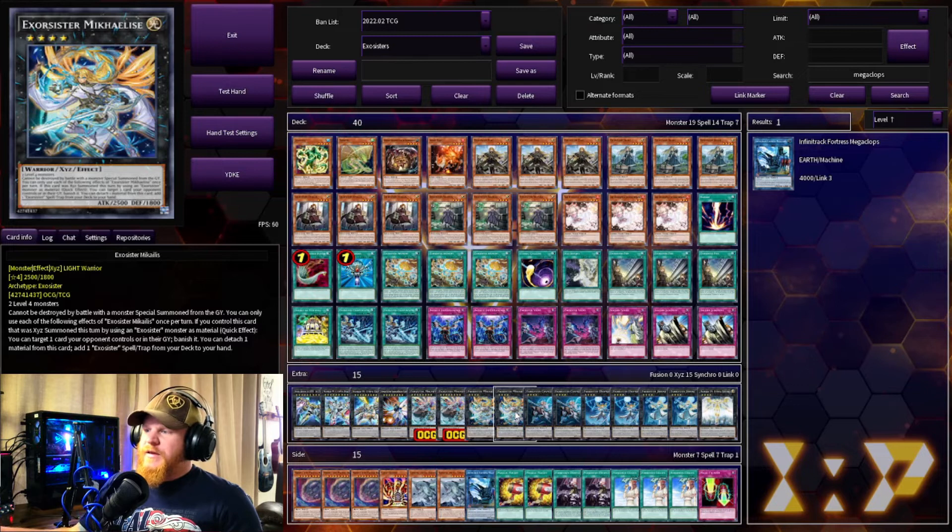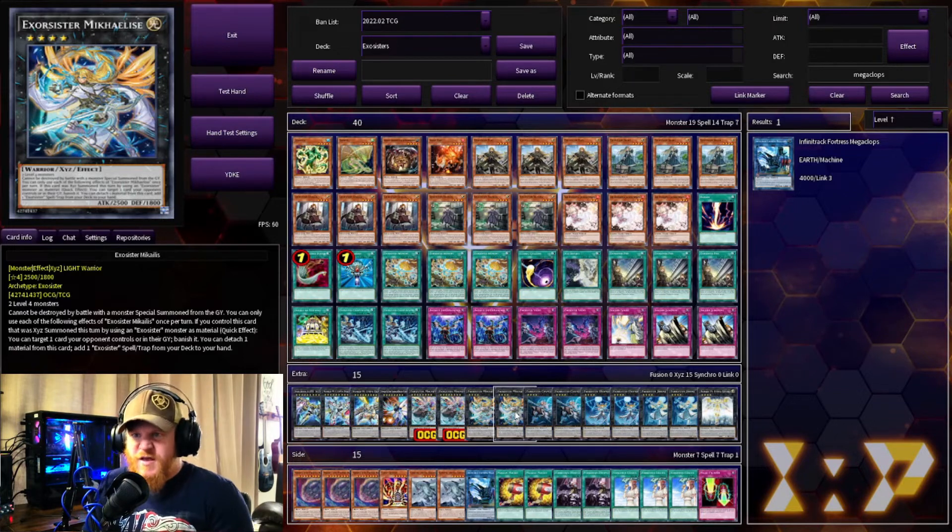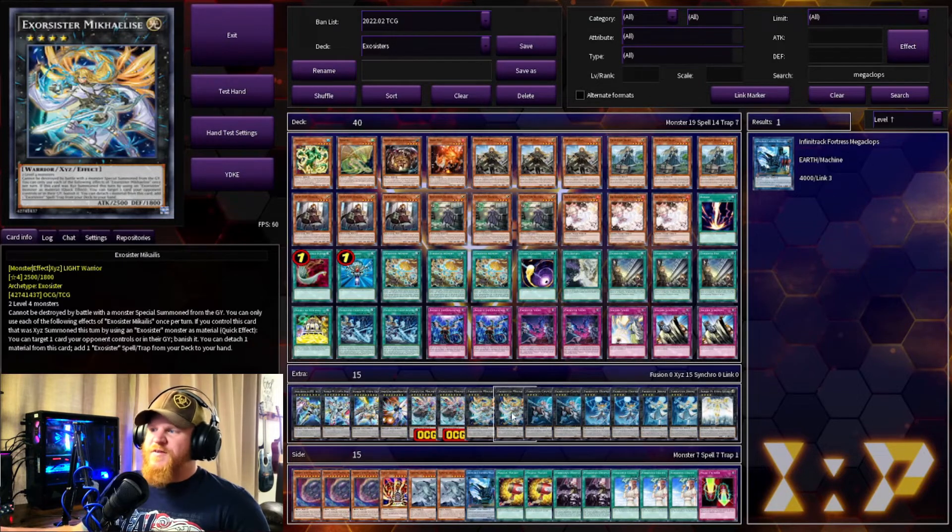Next we have two Exosister Mikailis — I think they're combining the names of the two sisters. Pronunciation isn't my strong suit. This one cannot be destroyed by battle with a monster special summoned from the graveyard. If you control this card that was XYZ summoned using an Exosister monster as material, quick effect: you can target one card your opponent controls or in their graveyard and banish it — this one is really strong. You can also detach one material to add an Exosister spell or trap from your deck to your hand. I do like that one, and it's 2500 ATK.